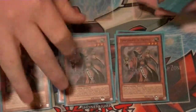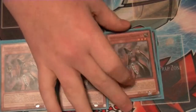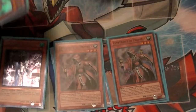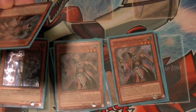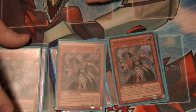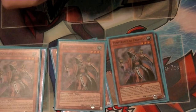We run three copies of Temperance. Whenever you activate a Spellbook that turn, you can send this to the graveyard to special summon one from your deck — level five, light or dark. So typically you're going to go grab Priestess or World depending upon what you need.